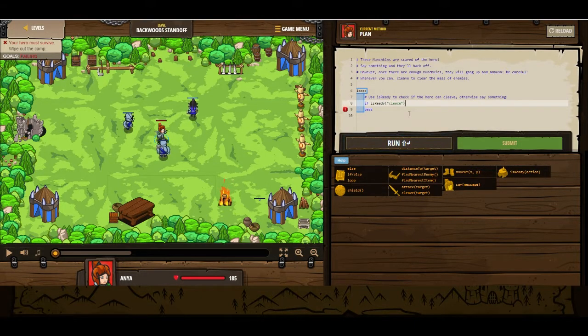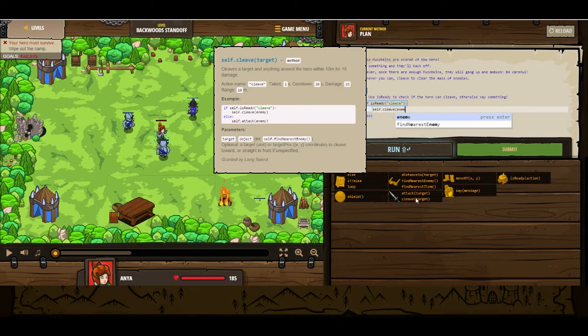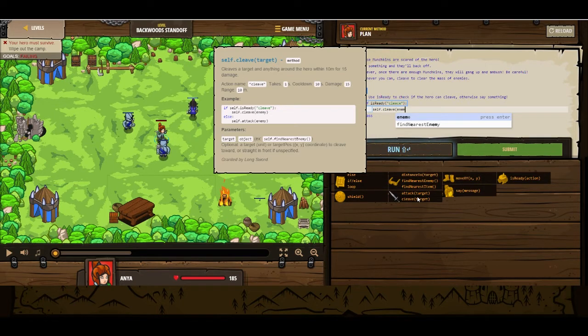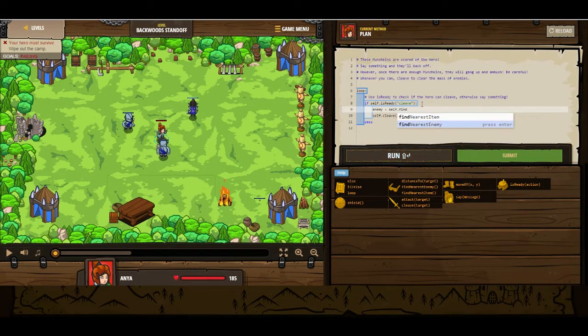Cleave. If that is ready, then we're going to self.cleave. I guess we really don't have to worry about the enemy. Where's the cleave option here? Here we go — cleave, object. So we're going to have to put a... if we did this right now, we wouldn't have any... I'm glad I caught that. We're going to have to declare what cleave is — it doesn't know. Missing self keyword — should be self.isReady. Oh, that's absolutely true. Self.isReady. But it doesn't know what that is, so we're going to say enemy equals self.findNearestEnemy.